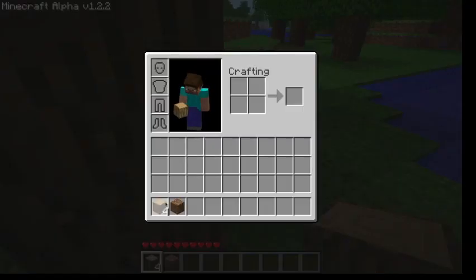Now, press I to open your inventory. Do you see what I just did there? Now you make 4 of these, you make a crafting table.